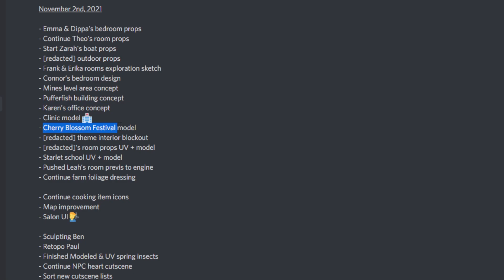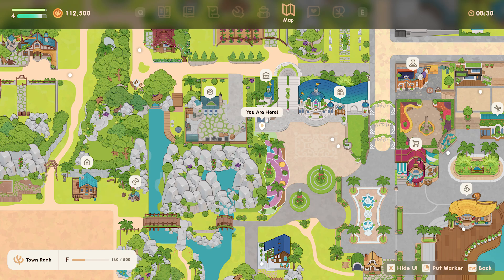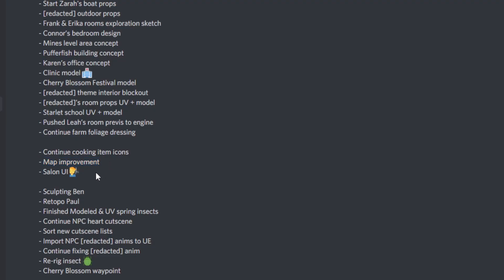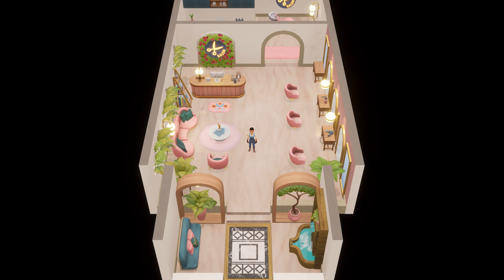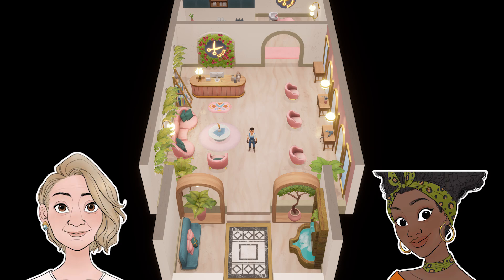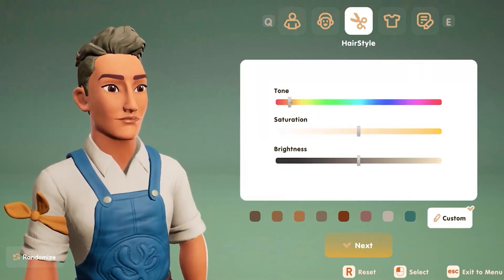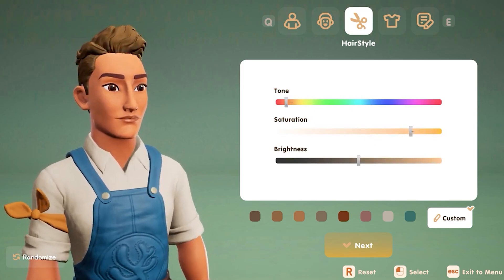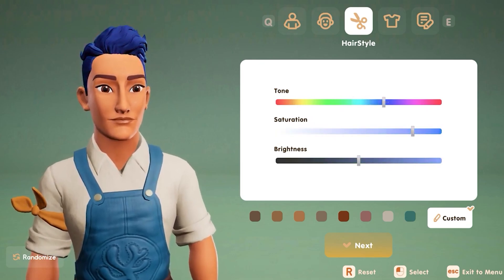They're also working on the Cherry Blossom Festival — I just love cherry blossoms so much. There's mention of a salon UI, which has me very curious. All the UIs look really clean and nice, but with the salon's aesthetic I think this one will be especially beautiful. I've been wondering what the incentive is to go to the salon beyond visiting Emily and Erica — maybe some styles or colors are exclusive to the salon, like an ombre or highlights, or maybe it's the only way to change your hair after the initial character customization.